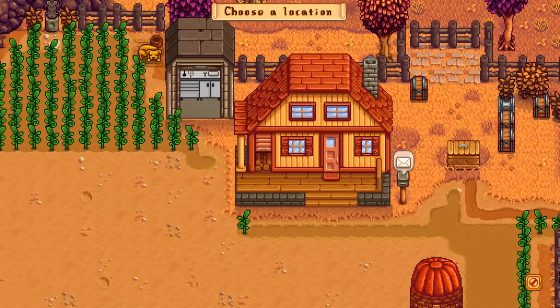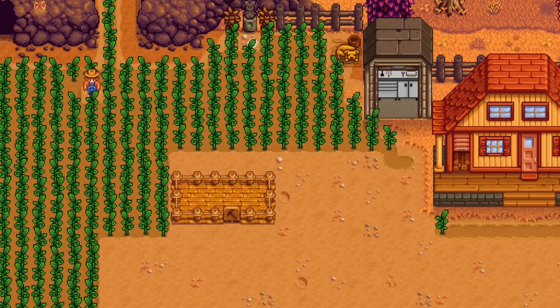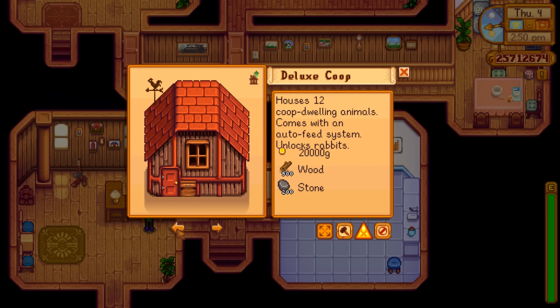We'll throw the coop right over here close to my door so I don't have to run around. The big coop is just a little bigger: 10,000 gold, 400 wood, 150 stone — this one comes with an incubator and unlocks ducks. The final upgrade, the deluxe coop, houses 12 coop-dwelling animals, comes with an auto-feeding system, and unlocks rabbits: 20,000 gold, 500 wood, 200 stone.